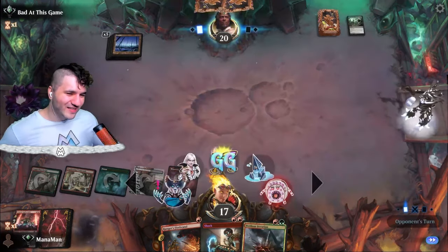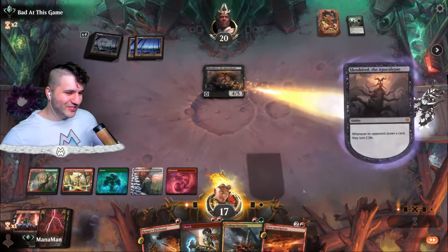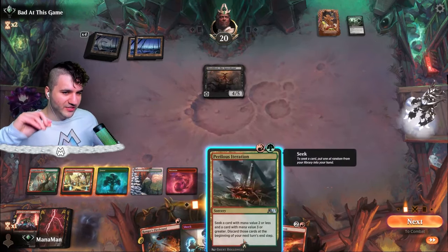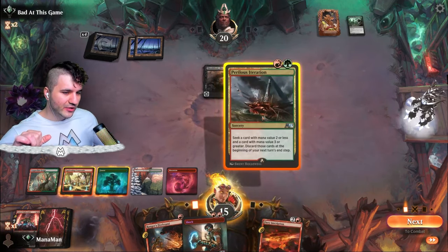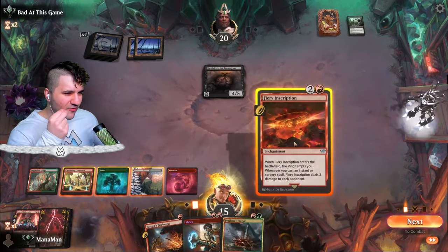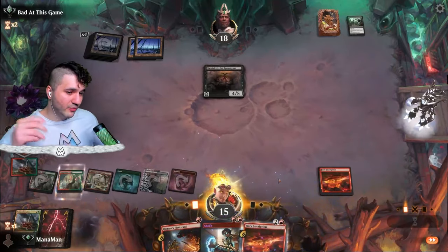Oh — that really sucks. Let's give a sad face. A Shelly's Edict — 20 life, that should be okay. Yeah, Shelly's Edict followed by a Shelly — really kind of hurts. The shock to their face doesn't really do anything else here. I think what we're going to do is go for the Fiery Inscription first, then Perilous Iteration for the extra burn from the inscription, dealing two. It's actually not that bad — we just dropped.